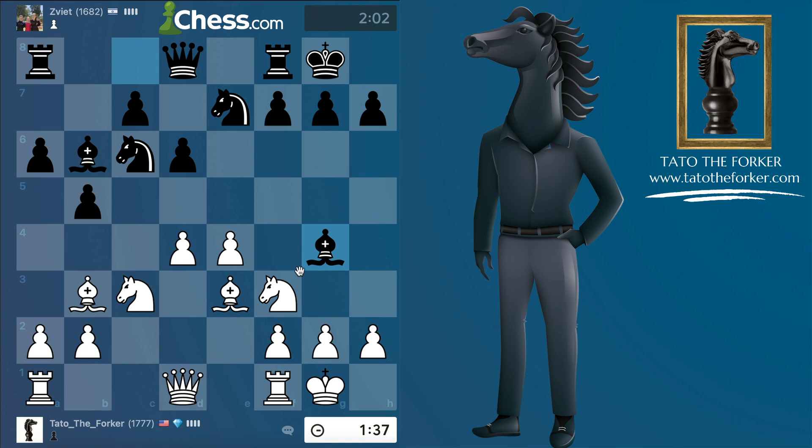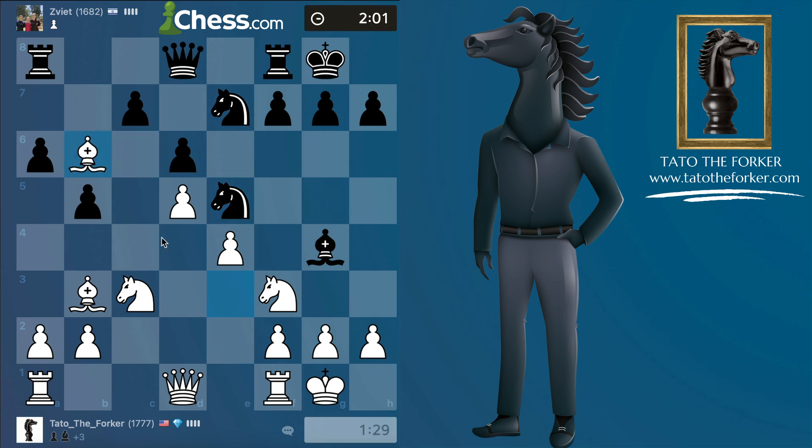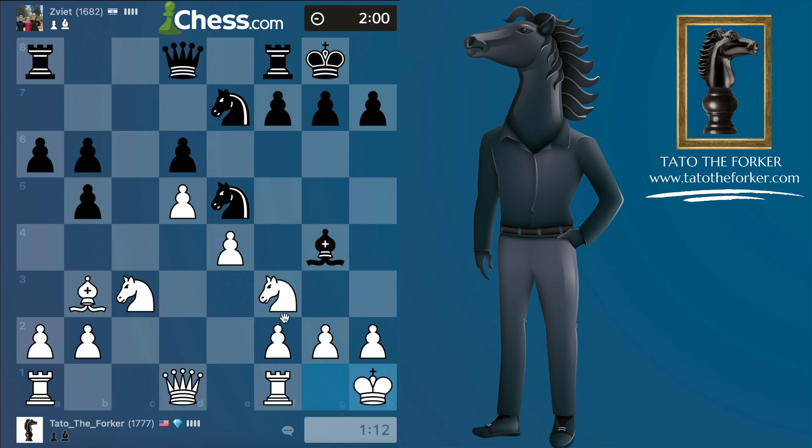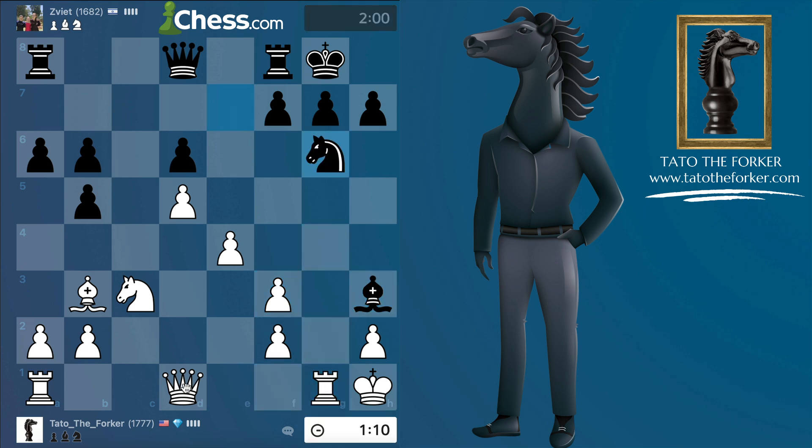I don't like this because I'm taking d5 away from my bishop and my knight, and now I like it even less with them putting pressure on my f3 knight. Let me bring my rook — the g-file is going to open up.